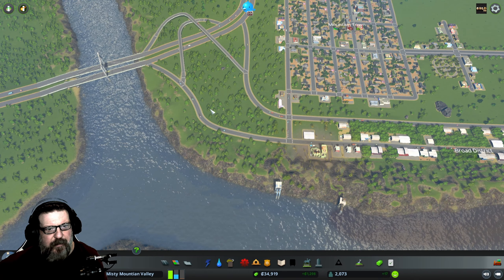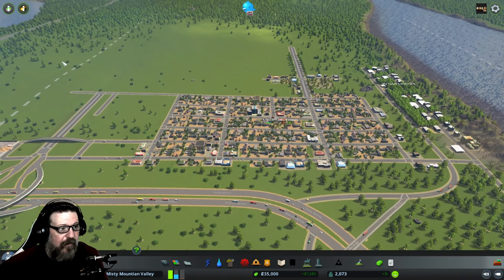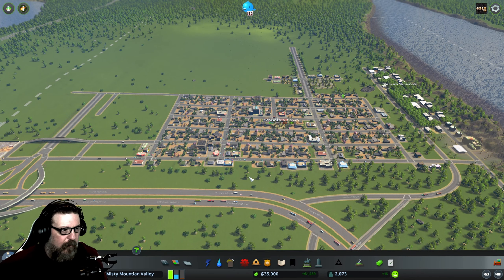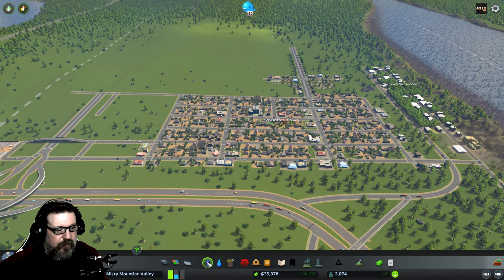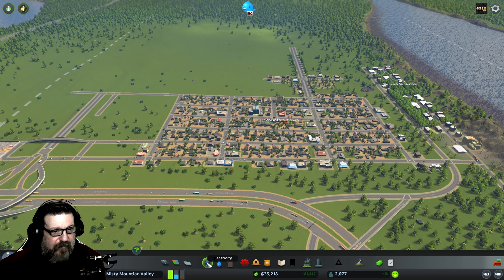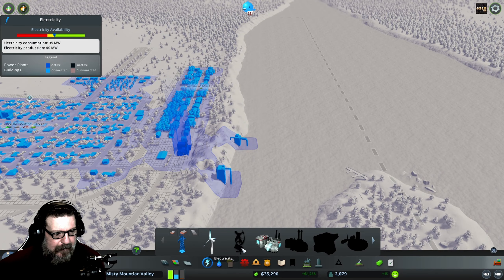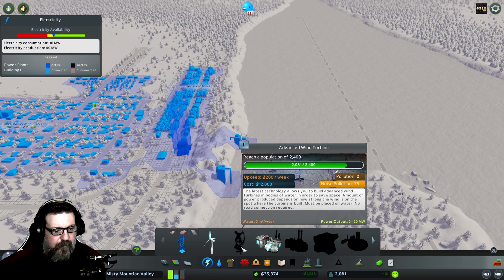I'm also going to expand our industrial into this area just a little bit. You can see our residential down here — we have a very high demand for more houses. We also have another problem: our electricity consumption is 36 megawatts and we're only producing 40 megawatts, that is a major problem. I think we might get wind turbines soon but they only produce a max of eight, so it's not ideal.